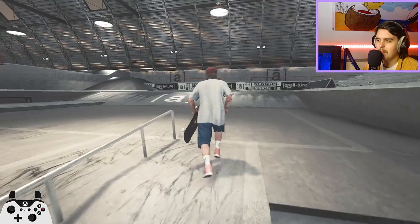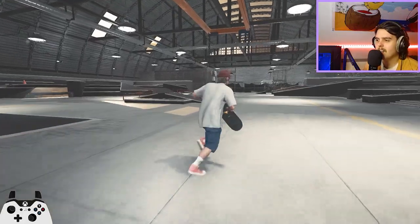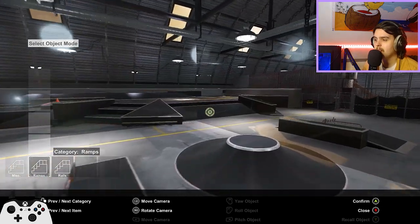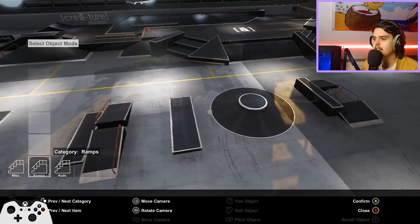Let's get on to the actual meat and potatoes of this video. If we head into the middle section and press LB to get into our object dropper, we can start messing around with all of these things and just kind of building what we want. I'm pretty sure all of these items are unique to this map as well — I don't think you can buy these at the skate shop.